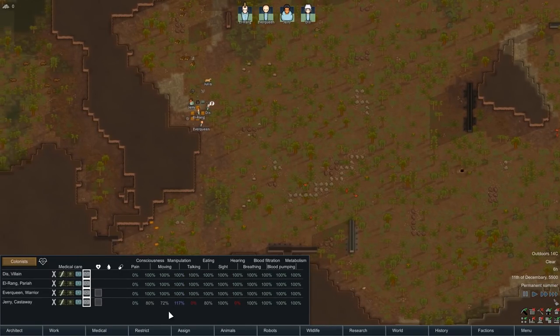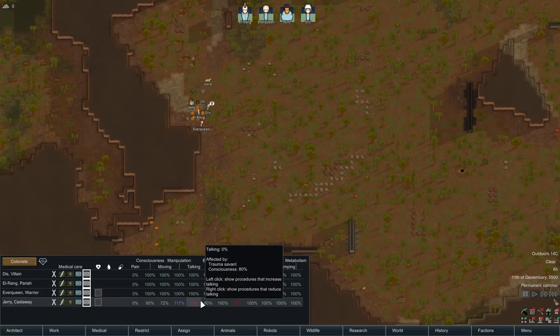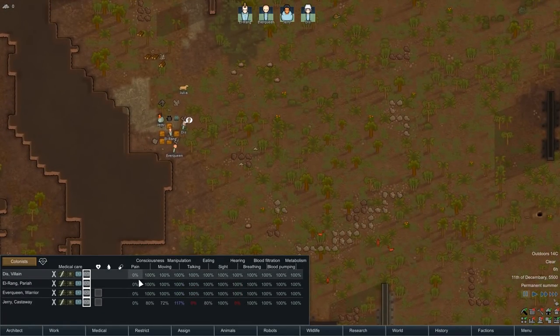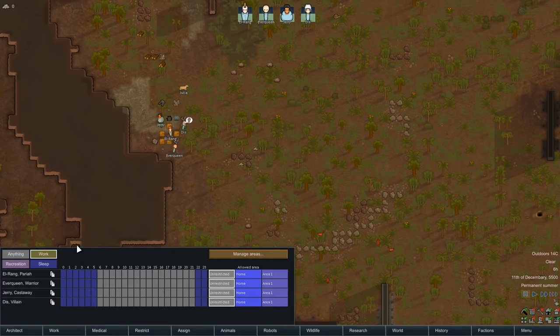This is the medical tab — it shows what they're good and bad at medically. Jerry King is a Trauma Savant, so he's much better at manipulating things. It's basically like stories of people getting knocked on the head and suddenly being able to speak French — except Jerry King is good at doing stuff, but really poor at talking and hearing because he's an undead mummy. All our characters get the best medicine possible. We'll set Everqueen and Jerry King as our doctors since they're both skilled at that.